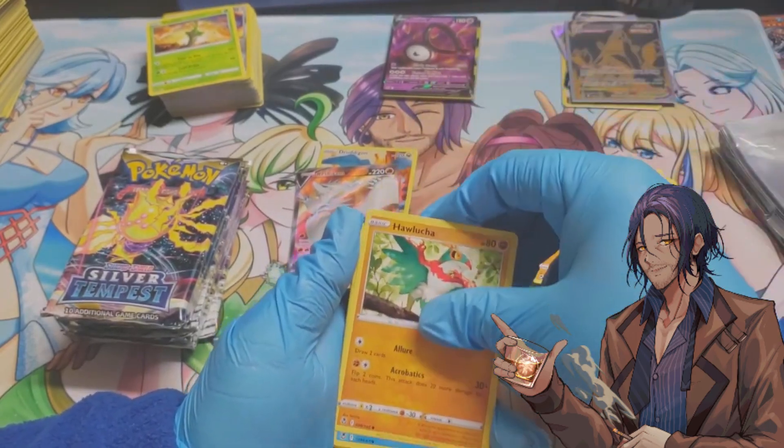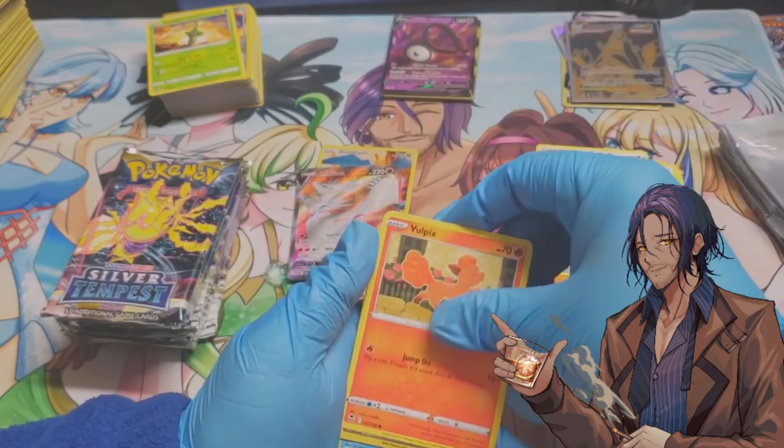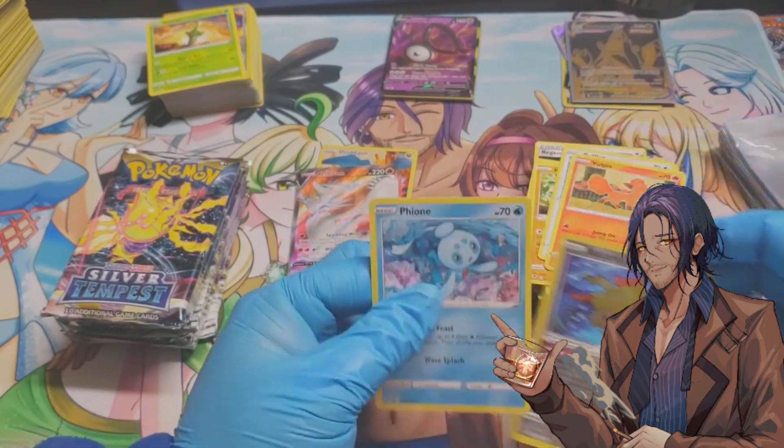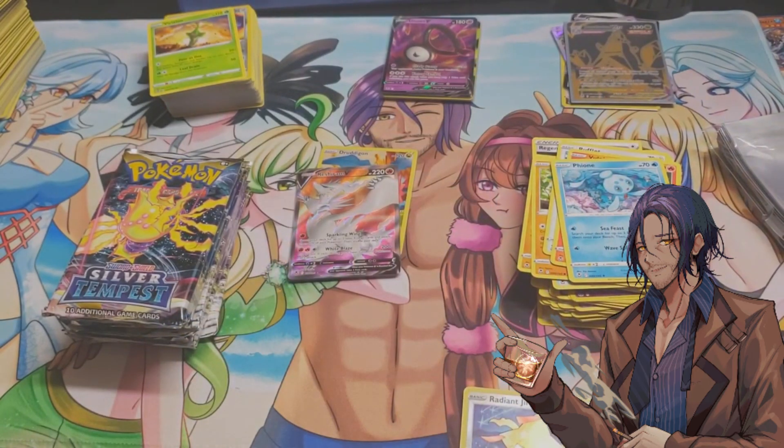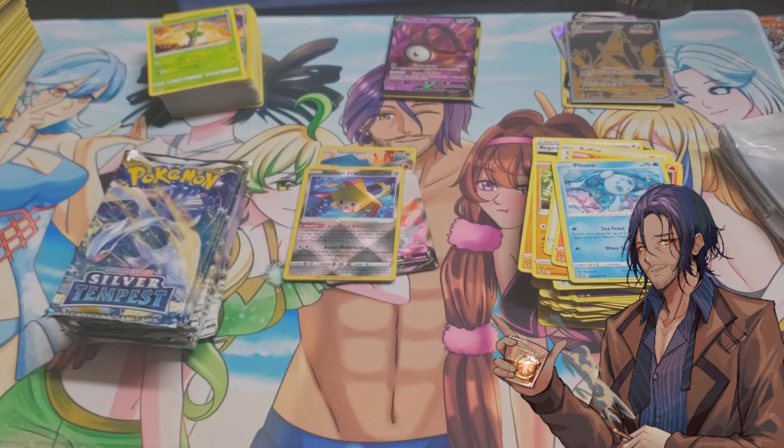Sandighost, Hawlucha, Relicanth, Rufflet, Vulpix, Radiant Jirachi, and a Furfrou. We now have our second Radiant — we just need one more in the form of Alakazam. So we got a Pokemon Trainer card, a V card, and a Radiant card.